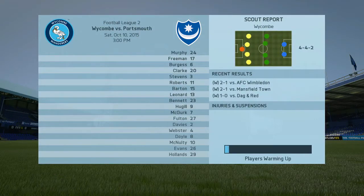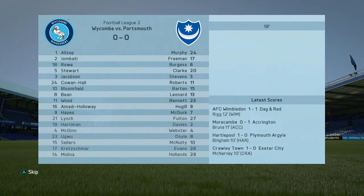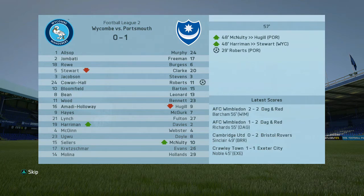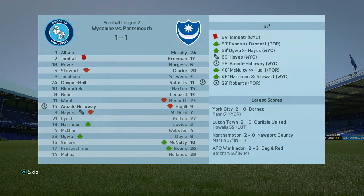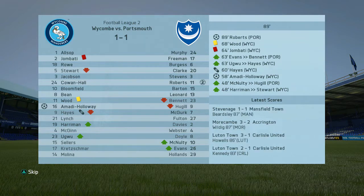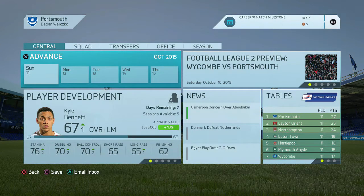I decided to take a risk and sim the game away at Wickham. As you know in the last couple of FIFA games, simming can result in a loss or worse — injuries and suspensions. Wickham are a very strong side. Gary Roberts gets his seventh of the season in the 29th minute to put us 1-0 up. After a couple of setbacks Wickham do equalize — Aaron Holloway scores — but Jambarti gets sent off and it's a turning point. Later Gary Roberts scores again, his eighth goal of the season, making him our top scorer ahead of Adam McGurk, and extends our lead at the top.